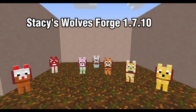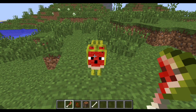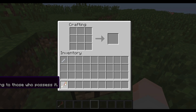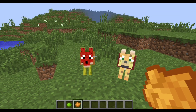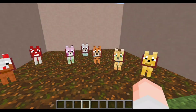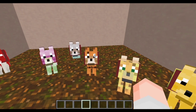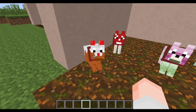Stacy's Wolves adds a vast amount of additional wolves to your Minecraft game. They can be tamed using their specific bone, which can be crafted with a bone and a specific vanilla material. They act just like a normal vanilla wolf — you can unsit them, make them sit, dye their colors with different dyes, and make them follow you. The wolves are based on Minecraft mobs and items. Some of my favorites include the Sunflower Wolf, Ocelot Wolf, Cookie Wolf, Fish Wolf, Flower Wolf, Mushroom Wolf, and my favorite — the Cake Wolf.